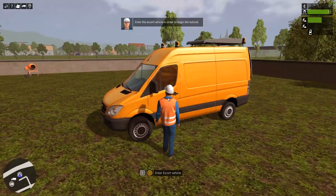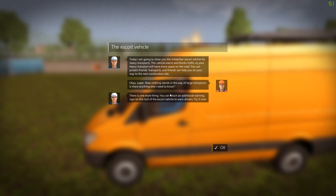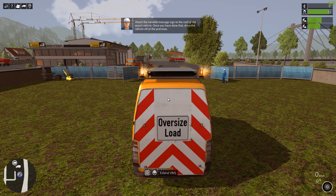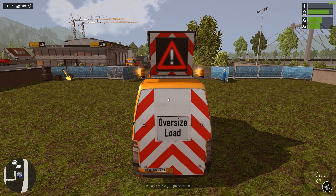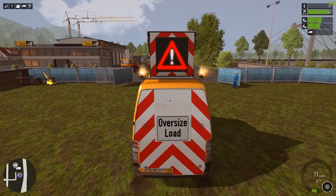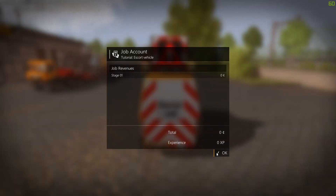Enter the escort vehicle - let's do that then. The tutorial says: I'm gonna show you the Schleicher escort vehicle for heavy transport. This vehicle warns and blocks traffic so heavy transport will have more space on the road. You can also attach an additional warning sign on the roof of the escort. So let's extend the VMS then. Well that was a very hard tutorial. Look at this - we did it!